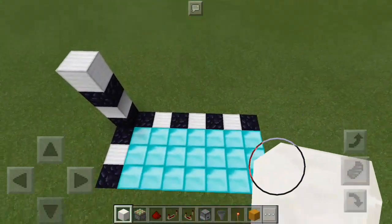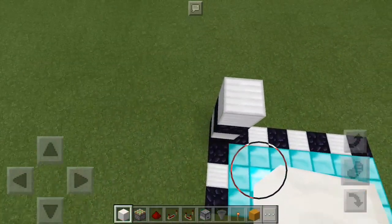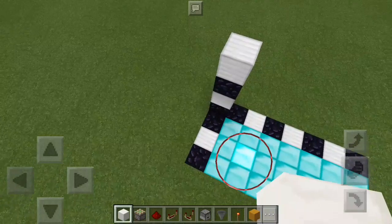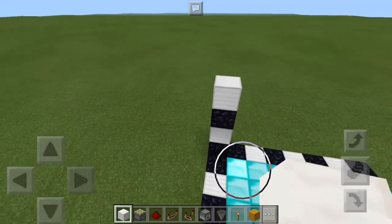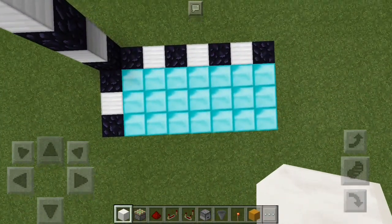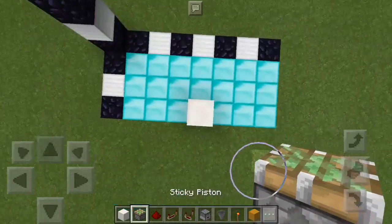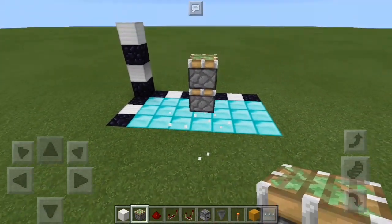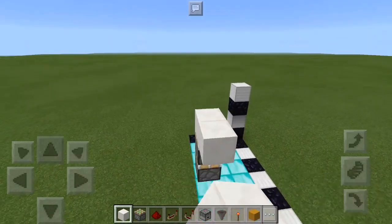This build is going to fit in a three by seven area marked by the diamond blocks. That's seven this way, three this way, and your floor is going to end up being four high — that's your floor level right there. We're going to start off up here at the front, placing a temporary block and two sticky pistons. We're using quartz blocks as our blocks of choice to make the frame for the actual door.